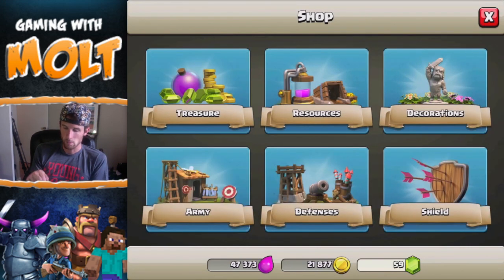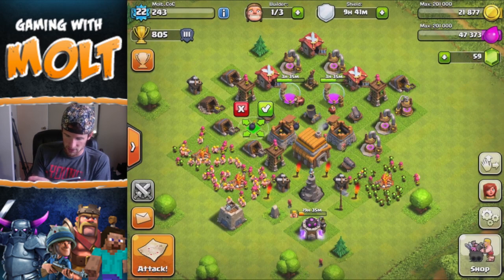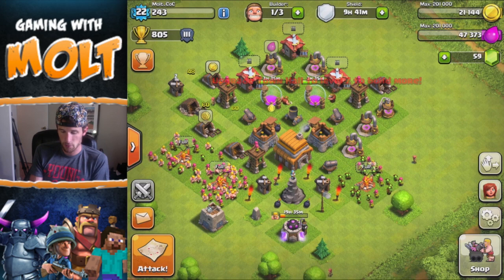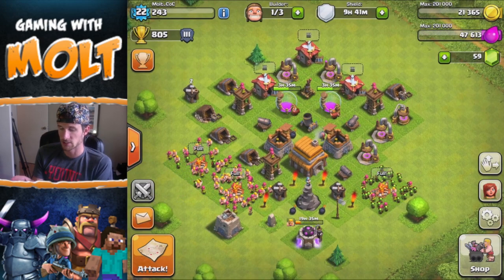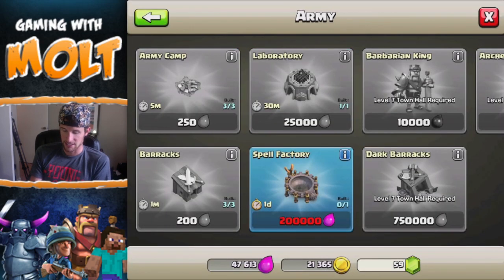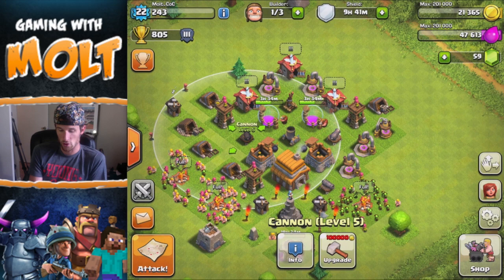I also got a wizard tower that's at level one. I need to get a spell factory — that's what I need to do. I can get some more bombs and some air mines, so I'll go ahead and put some bombs down by the wizard tower. The base is looking pretty good overall. I'm upgrading the elixir storages so I can hold a lot more, because right now I can't hold that much. I need 100,000 elixir to get the spell factory, which is going to be awesome.